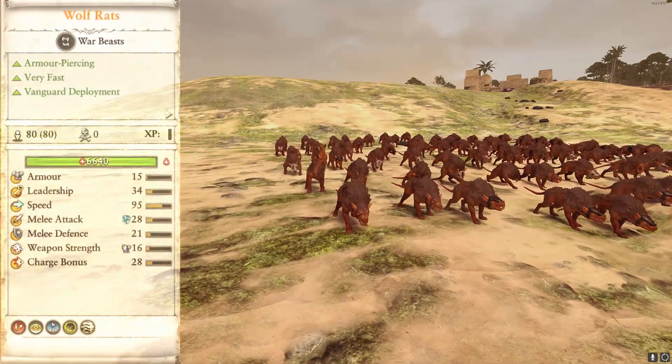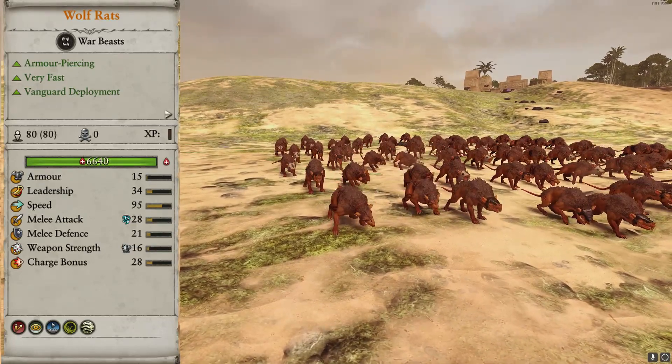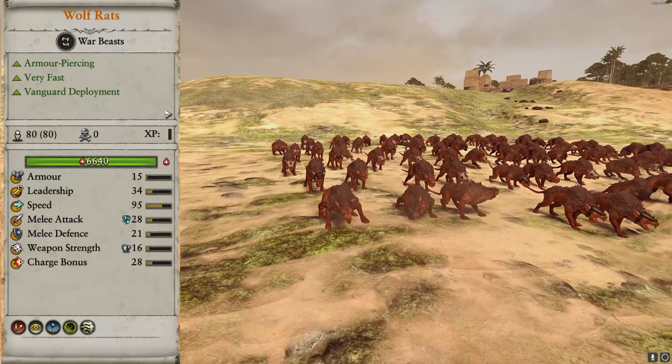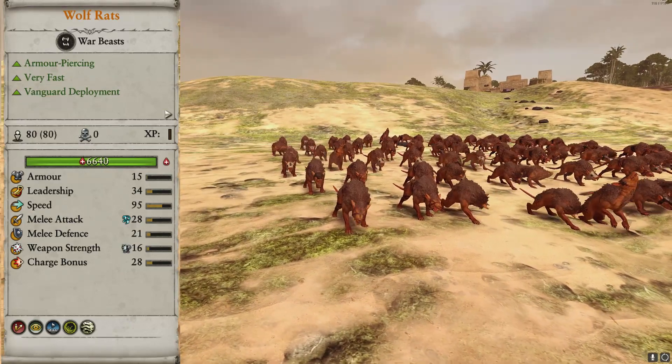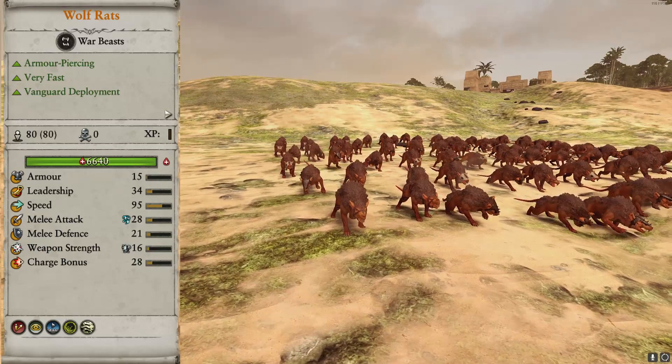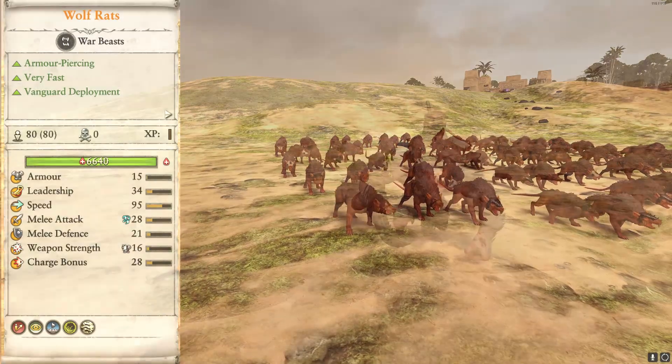Wolf rats are a very fast unit, great for getting around the enemy's flanks. They have high speed and can take out backline artillery or bog down archers. They have armor piercing, magical attacks, and vanguard deployment. As well as the normal wolf rats we have poison wolf rats — nothing majorly special, but the poison can definitely help slow some units down, and they do have Scurry Wave for even more speed.